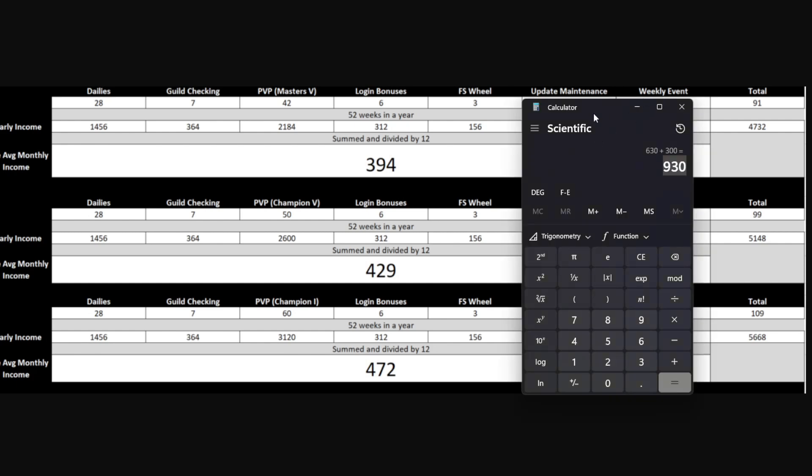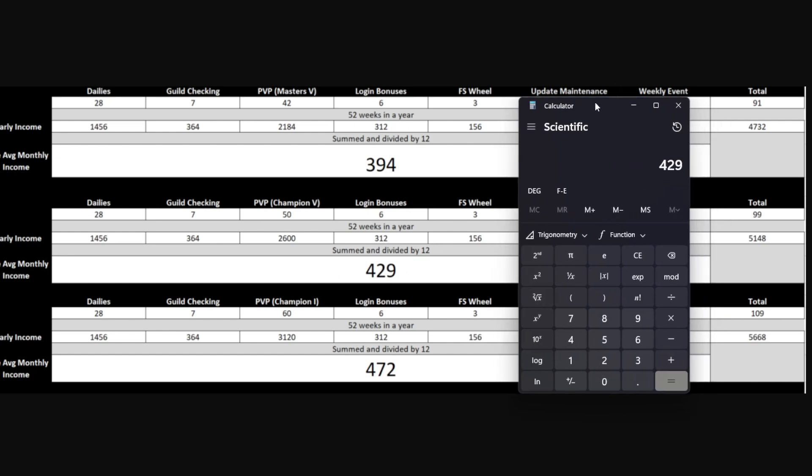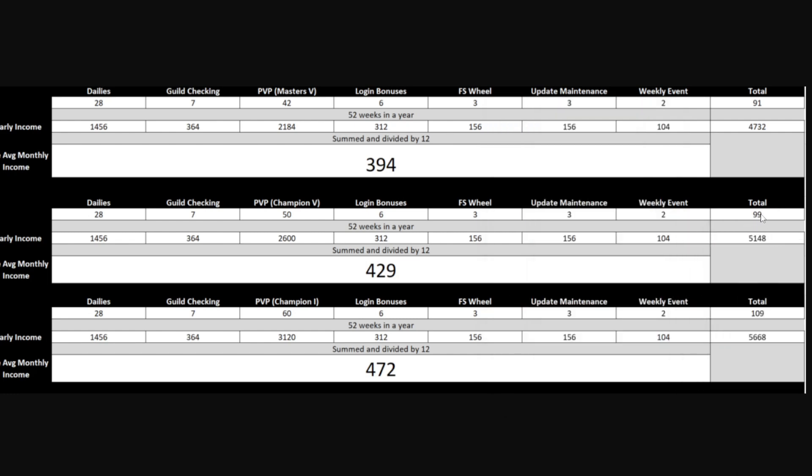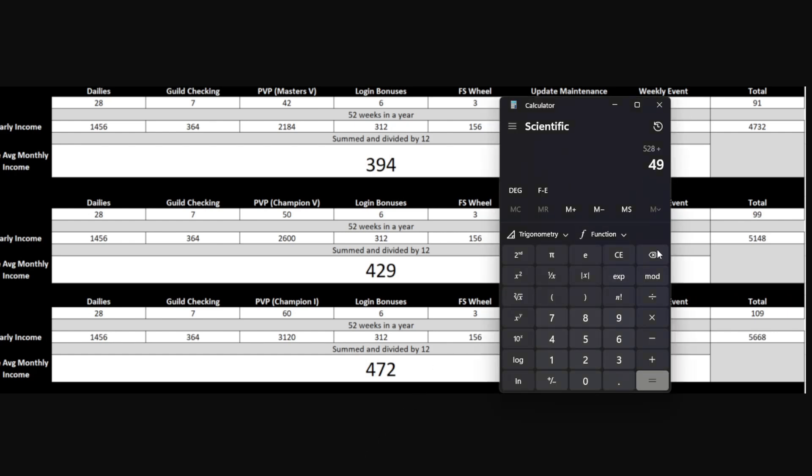Let's say you have zero gems but you're a bit more committed to Grand Cross and you play in Champion 5. The baseline monthly income for Champion 5 is 429 gems for the four weeks of Elizabeth's banner. Adding 99 for one full week and then 49 for about half a week — since we're on the 28th to the 31st and then 31st to the 7th — we get to 577 gems.